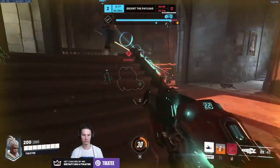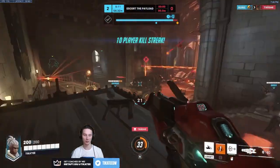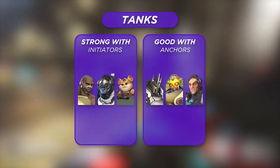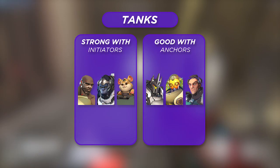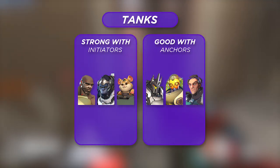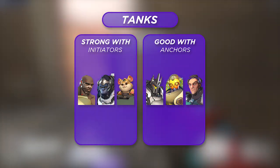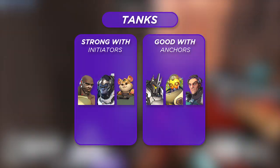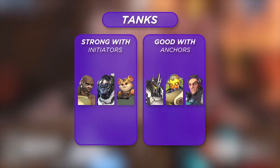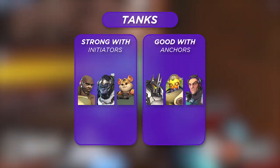Looking at what teammates Sojourn thrives with — in the tank lineup, I don't think there's any tank she can't work with, but there are strong standouts. Dive tanks like Winston, Wrecking Ball, or the reworked Doomfist create a lot of opportunities — they're really good at forcing enemies out of cover and into open sightlines where Sojourn can follow up with precision Railgun shots. Given the burst damage from a Railgun, it's not hard for these lineups to clean up kills for Sojourn.